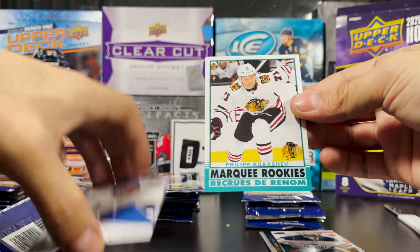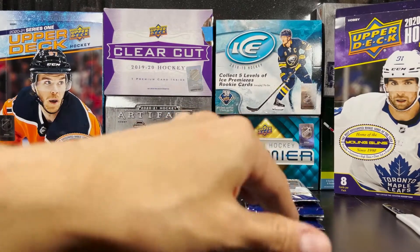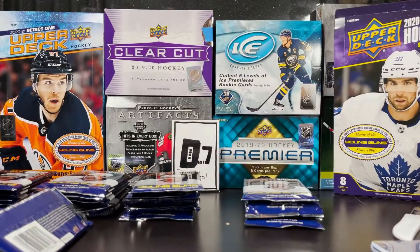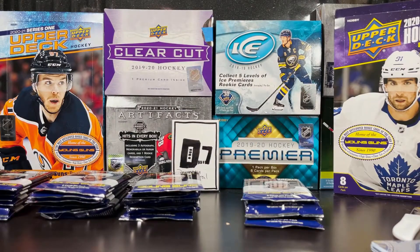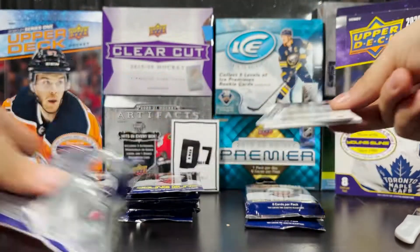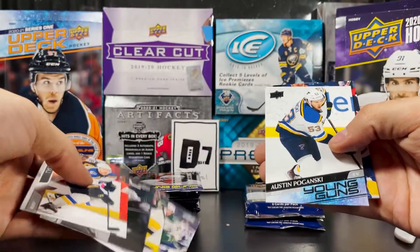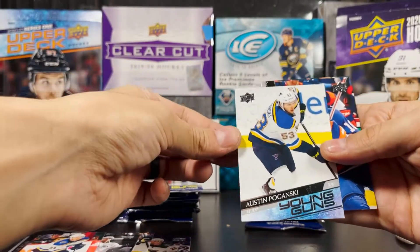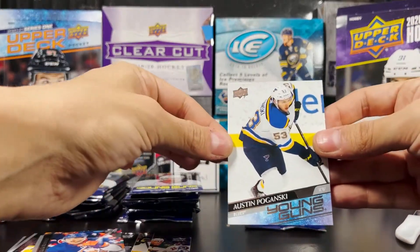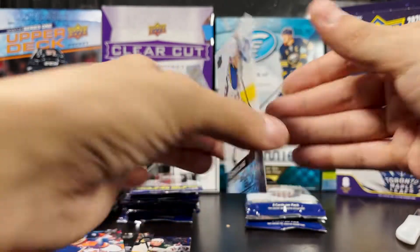Philip Kurashev is out of Switzerland — I picked up a Young Guns of him when I was opening Series 1. Philip Kurashev Marquee Rookies. Next pack: Young Guns — Austin Poganski, right winger for the St. Louis Blues, who just lost to my Minnesota Wild. Austin Poganski Young Guns!